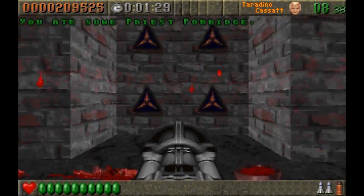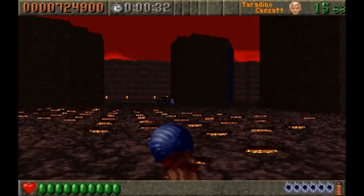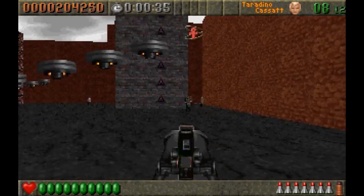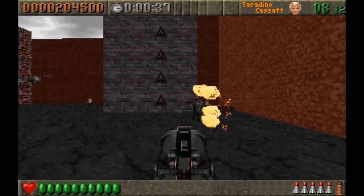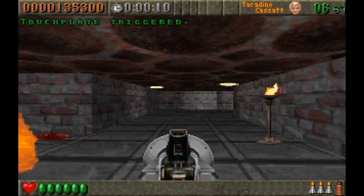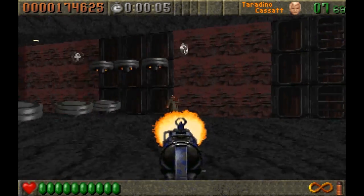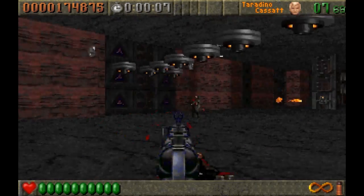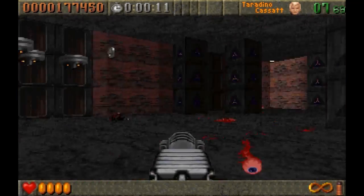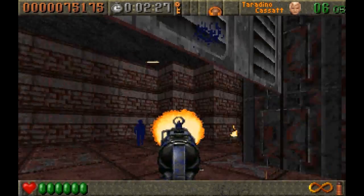Rise of the Triad is the type of game that feels like the end result of a bunch of developers being in a confined space, getting loaded, and thinking up the weirdest possible shit to whack into one single game. Released in 1995, developed by Apogee Software, and running on the then-dated Wolfenstein engine, it was initially planned as a sequel to Wolfenstein 3D but ended up being something else entirely. The best way to summarize it is a maze-like first-person shooter laced with angel dust.